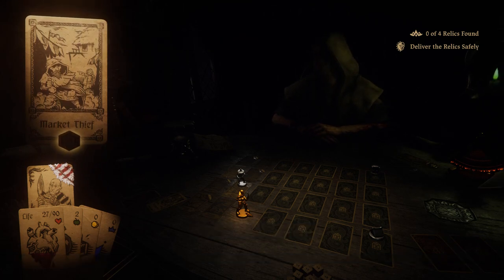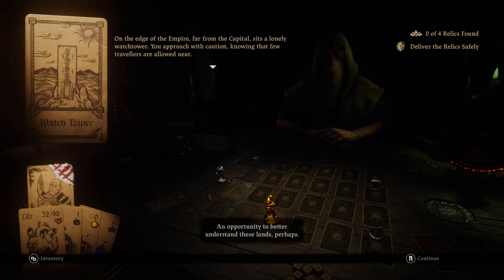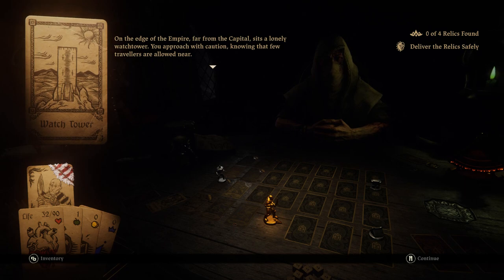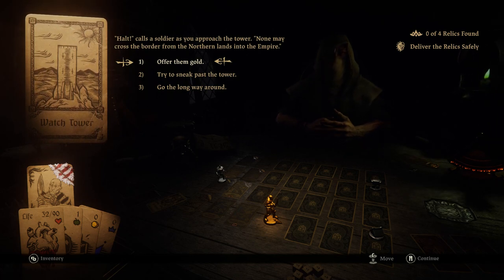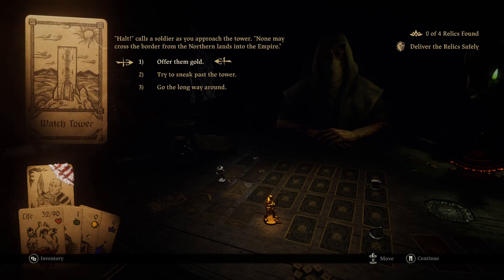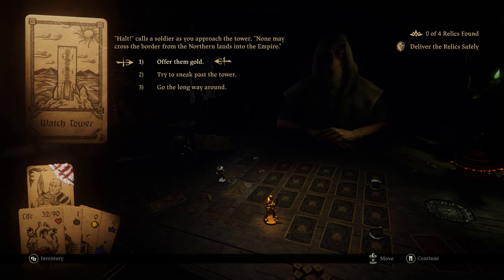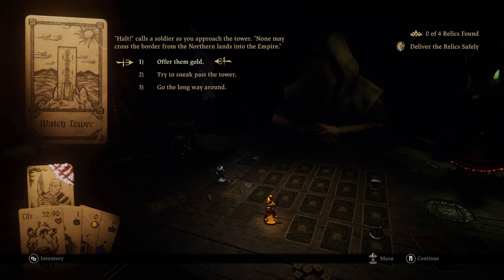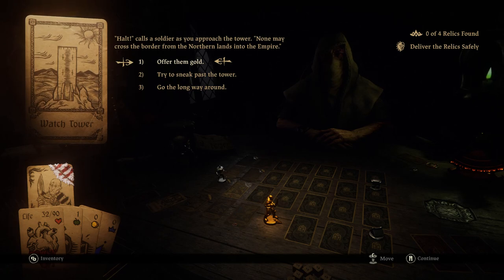An opportunity to better understand these lands. On the edge of the Empire, far from the capital, sits a lonely watchtower. You approach with caution, knowing that few travelers are allowed near. Halt, calls the soldier - none may cross the border from the northern lands onto the Empire. I don't have gold to offer. I feel like they were inaccurate about the huge success versus success meanings in the last one. If you get a normal success you have a continued pursuit against the thief, where you have to keep doing more challenges to get your money back. A huge success should be getting your stuff back immediately - but instead success gives you stuff back immediately, and a huge success leads to a continued chase where you can still fail.